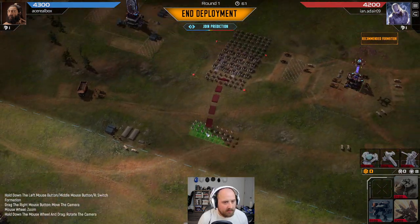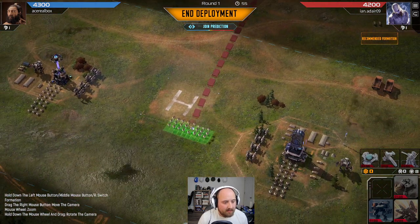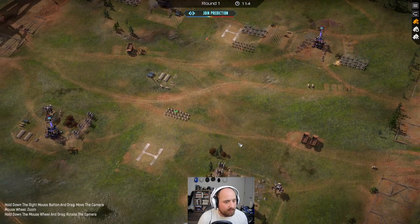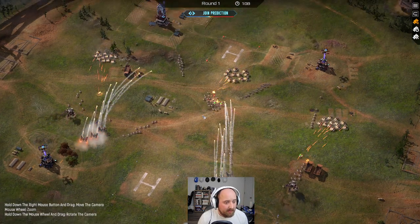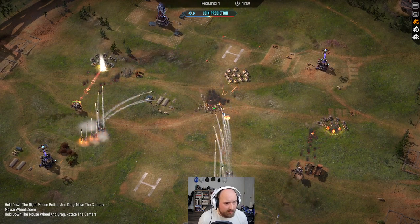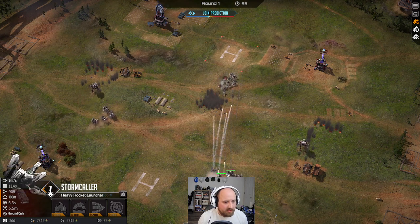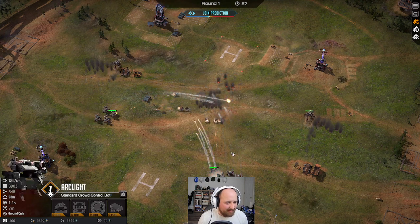And you guys here — I'm hoping will kind of just do wave tactics, maybe one slightly forward because we want to get them stuck on our crawlers. And then our arc lights can basically counter everything that exists right now. Here you can see our missiles are kind of doing the work, and our arc lights are actually bailing — they're not helping.